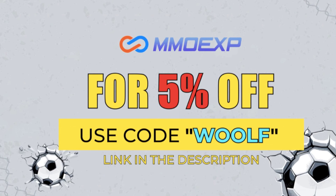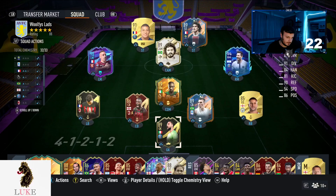For your cheapest and most reliable place to buy your FIFA 23 Ultimate Team coins, please do check out MMOEXP.com. Link is down in the description below. Use the code WOLF at the checkout for 5% off your order.